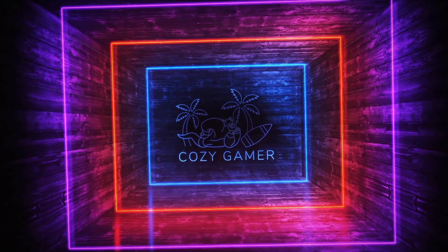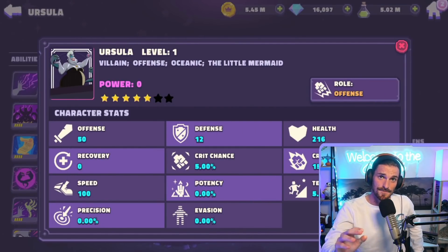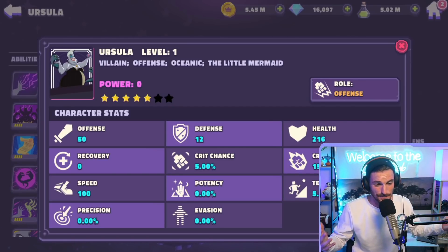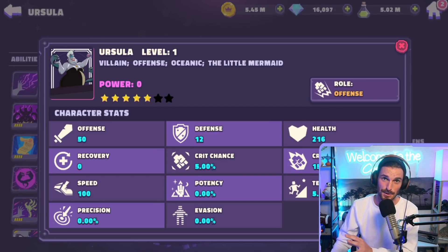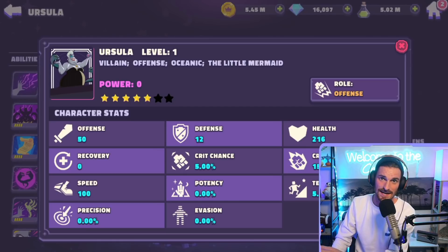Just in case you don't know, Ursula is the reward character for the upcoming raids. You cannot purchase her, you cannot just go out and get her — you've got to earn her with your club alongside your clubmates to get the powerful Sea Witch. Ursula is going to be an offense character, a villain, obviously oceanic. She has the Little Mermaid tag, which doesn't have much significance outside of raids, but she's going to be phenomenal under a King Triton lead way down the line.